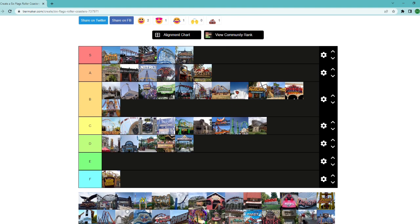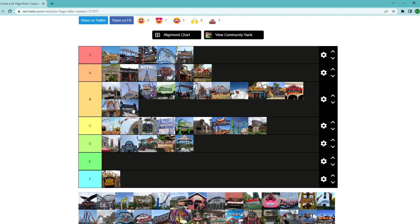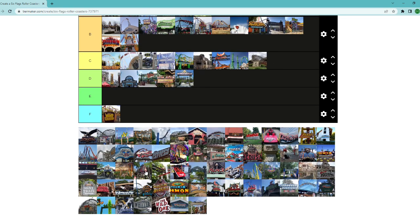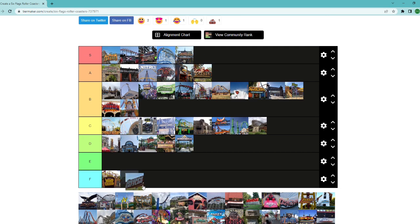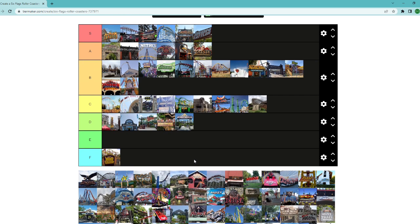Apocalypse at Magic Mountain — I wish I'd ridden this. I heard it's an all-right GCI — we'll throw it right above Joker's Jinx. Iron Rattler — I've heard great things. Maybe it's not a relentless RMC, but you still get that awesome setting diving off the quarry wall. I'll put Iron Rattler toward the end of S tier. I haven't ridden it, so I'm not going to rank it ahead of the RMCs I've ridden, but it looks like an elite ride — no doubt about it.